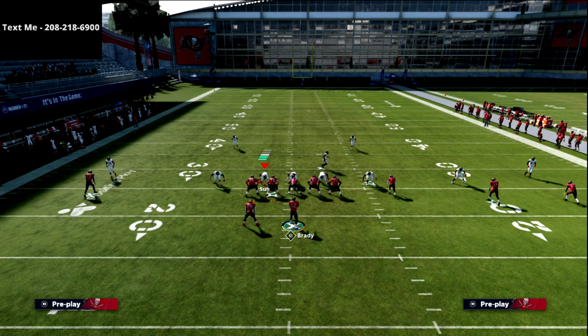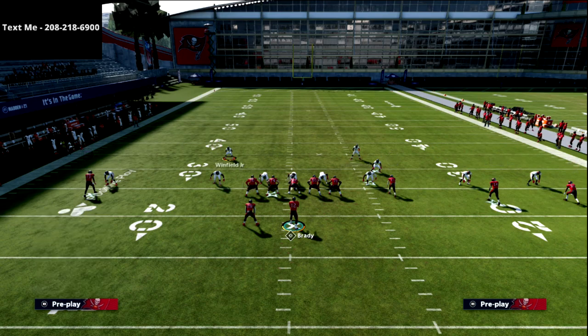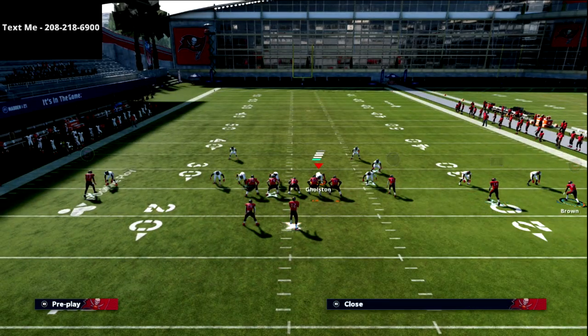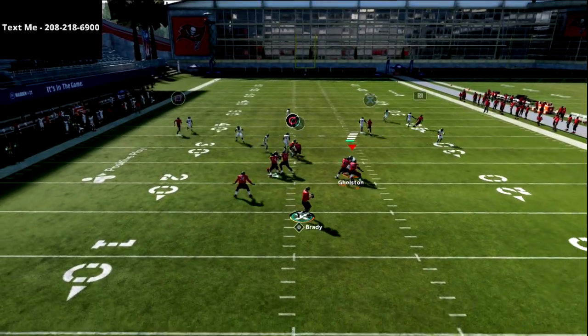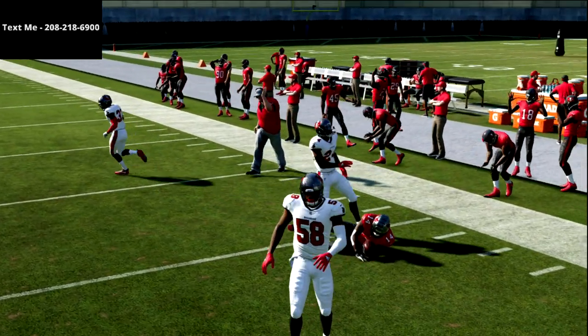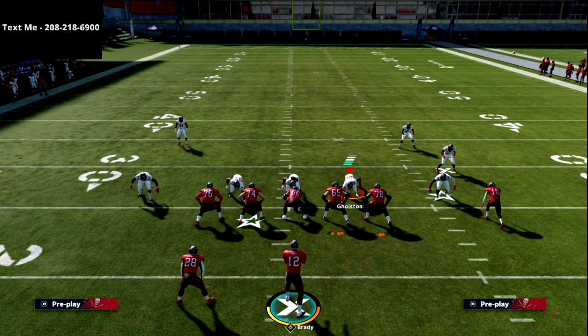This square receiver is going to get inside leverage every single time, cut to the inside, and beat man coverage. So they're going to have to user either the square receiver, the drag, or the corner — you've got them spread across three different zones. Against man, you might also see something like mabel, so you could leave the running back on his route since the drag gets out of the way fast as a blue route.